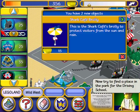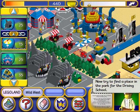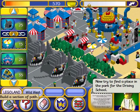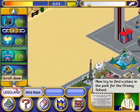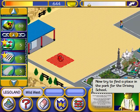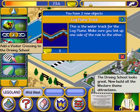Now try to find a place in the park for the driving school. Scroll down. Scroll down. Scroll down. You can't put that over other buildings. The driving school looks great.